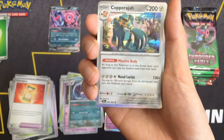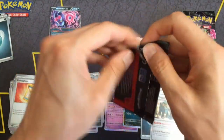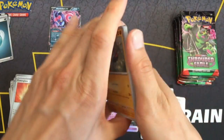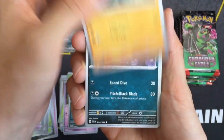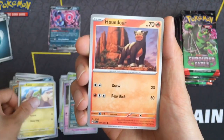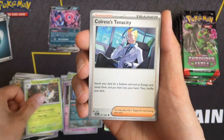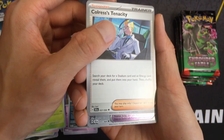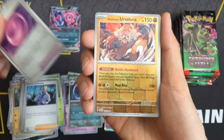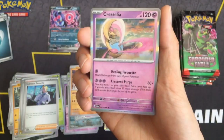This one is a Caparagia. Night Stretcher sounds good. Cole Russ's Tenacity. Finding Mochi. No illustration rares. And then an uncommon Cresselia.